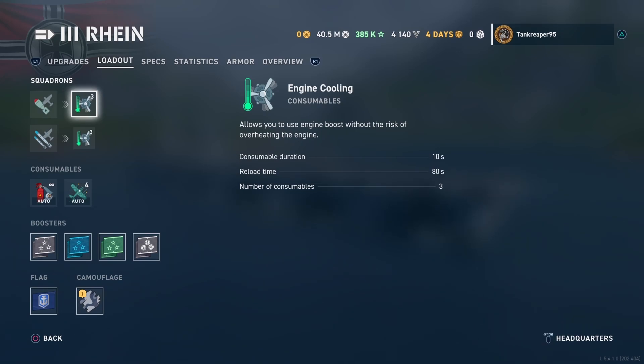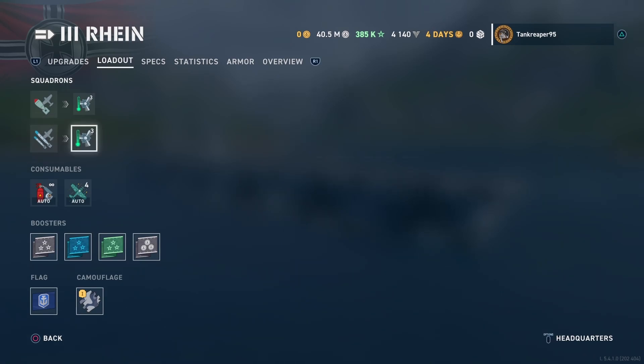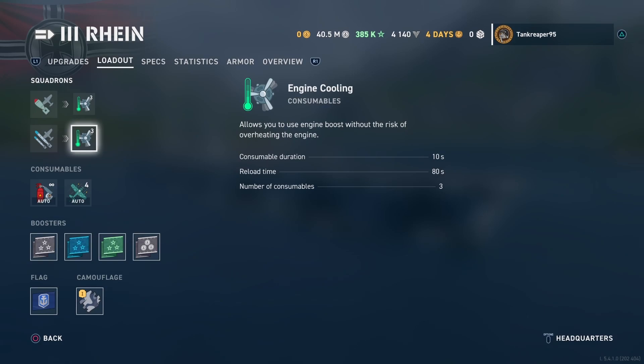Then you get torpedo bombers: hit points 1,712, max speed 151 knots. Attack unit size two, aircraft per squad six, detection range 9.8 kilometers. Max torpedo damage is 4,545. You also get an engine boost consumable: duration 10 seconds, reload time 80 seconds, and you get three of them.